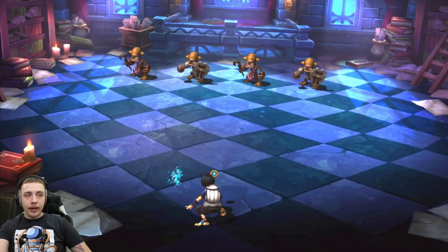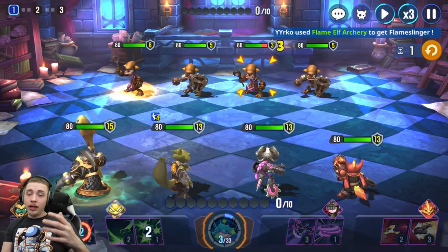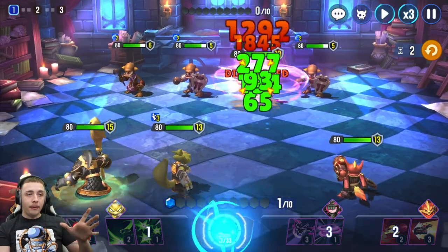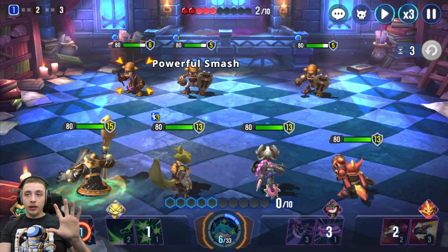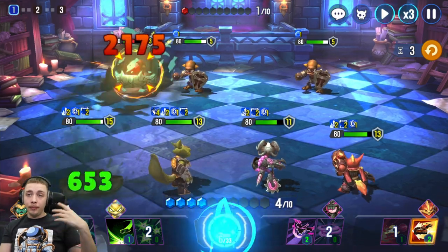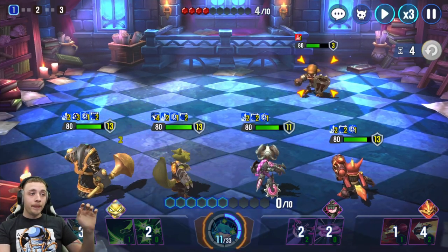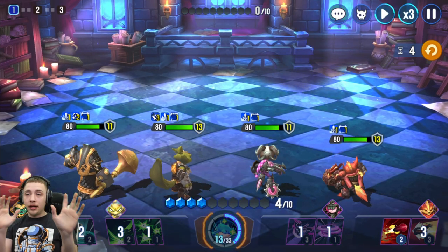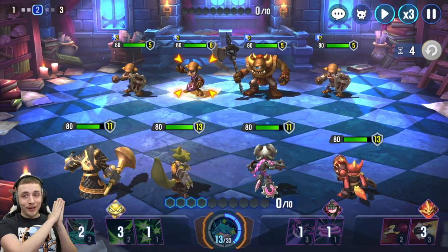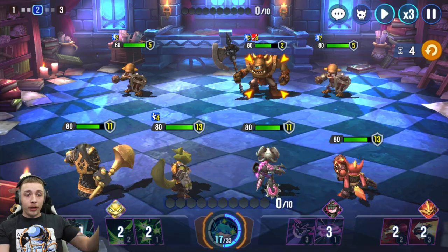I didn't pay attention to how many turns that was — I think around 12 to 15. Let's run another one so we can count. Back to my point: if you're not doing enough DPS damage, debuffs are always the way to go. Yes, they take a couple extra turns, but it is so hard in any gacha game to get the DPS damage needed to one-shot a boss. In Skylanders, raw DPS damage is not as strong as it would be in other games.